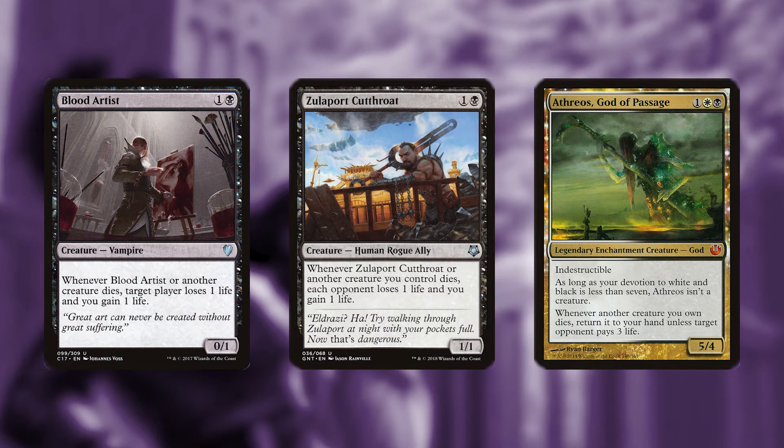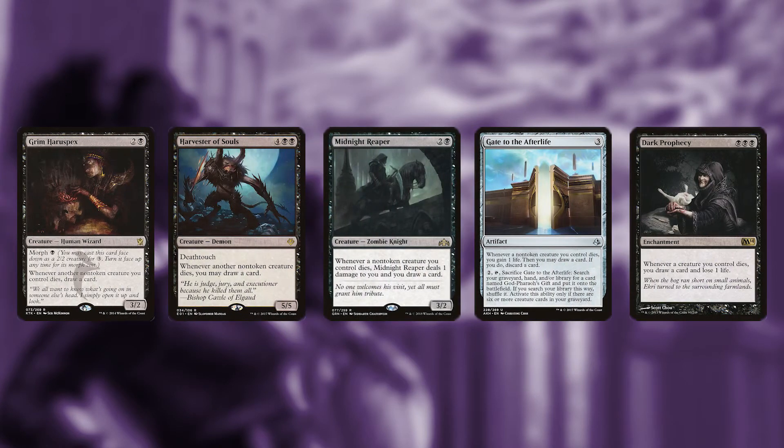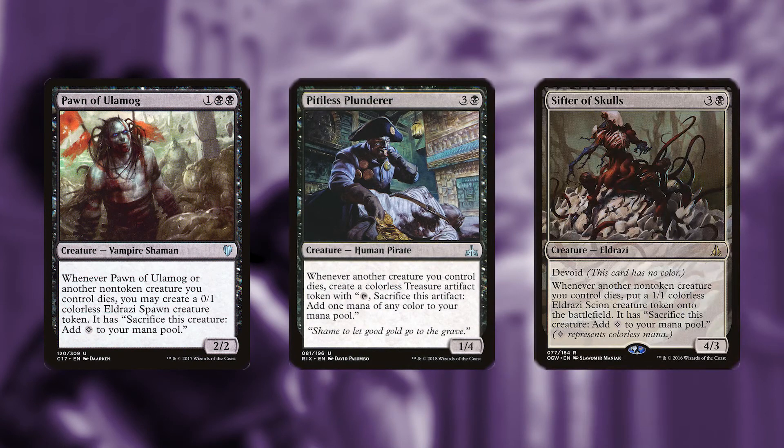Let's start by talking about what these triggers might be. To start off, we're going to drain our opponents to death using cards like Blood Artist, Zulaport Cutthroat, and Athreos, God of Passage. To draw cards, Grim Haruspex, Harvester of Souls, Midnight Reaper, Gate to the Afterlife, and Dark Prophecy will give us the triggers we need.